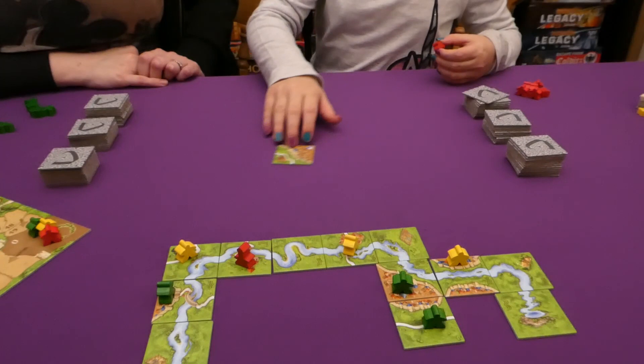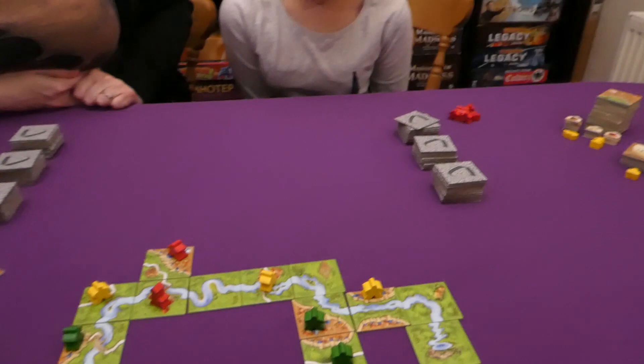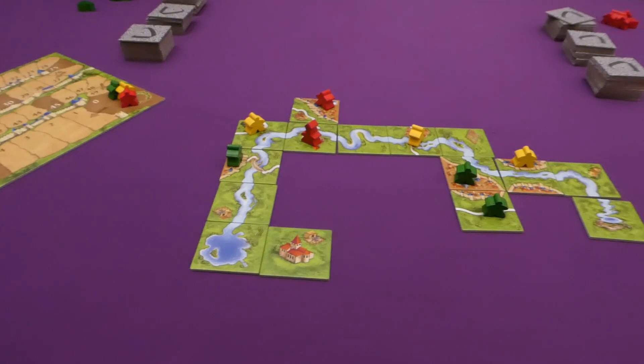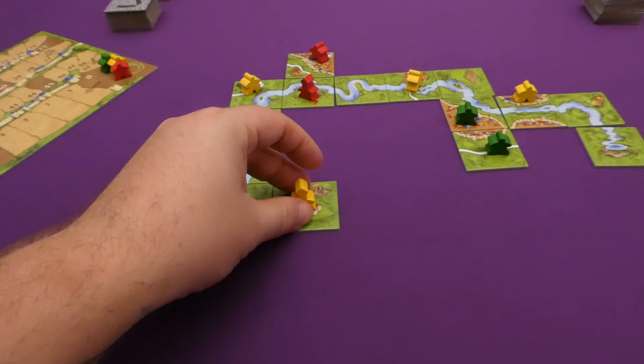Jess places her tile and takes the city — it's got a shield in it, so that will still get her double points. I draw a monastery tile. I am going to place it somewhere that will be covered up, and I am going to put my abbot on it. I could still put a normal meeple on if I wanted, but I choose to put the abbot there instead.